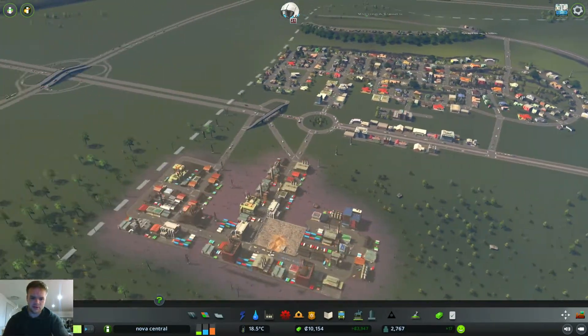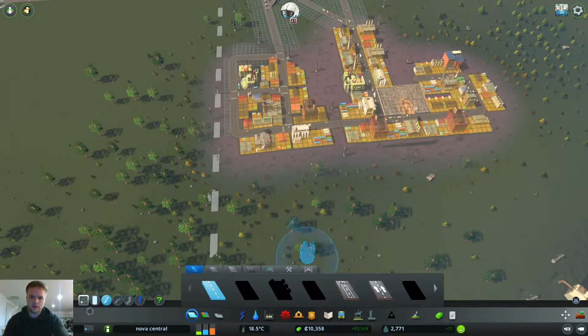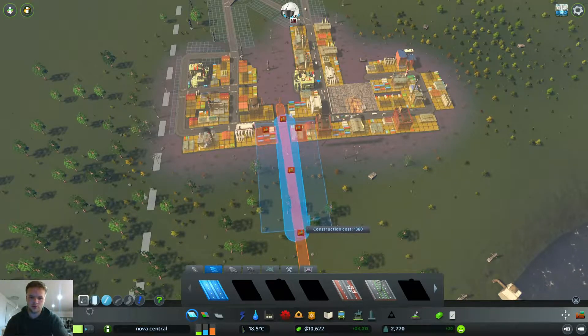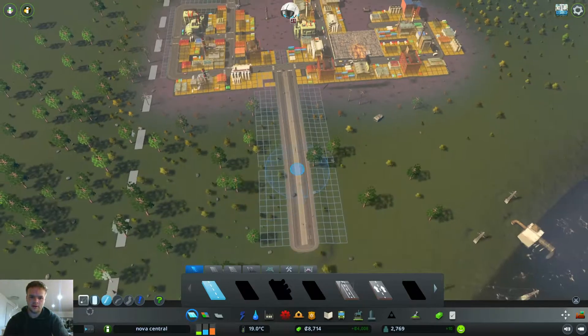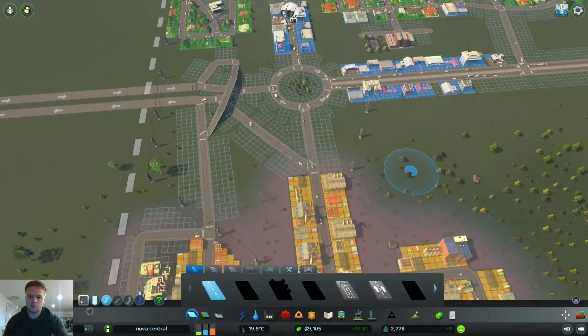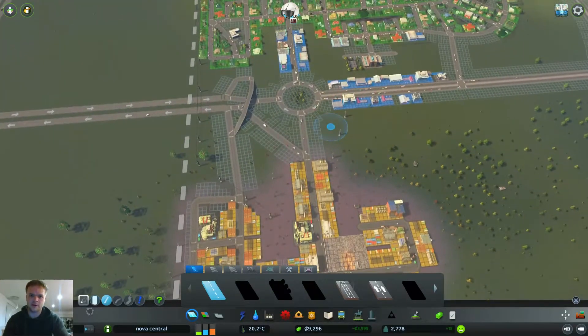I'm seeing a lot more industrial demand, so let's increase this and put in a dual real high road over here. I'm not sure about the power - how are they getting powered? Anyway, we have flying cars and free power, so anything's possible.